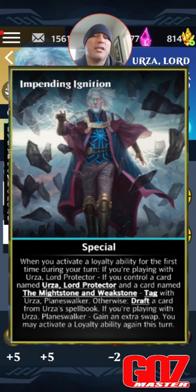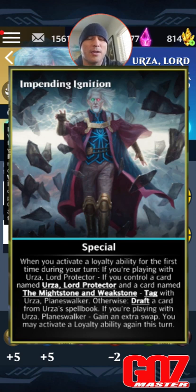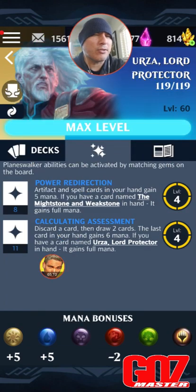If you have both those cards on the board you can begin with the Urza planeswalker; otherwise draft a card from Urza's Spellbook. You do not have to play those two cards in your build — you get those cards when drafting. Just use any planeswalker ability and you draft that card into hand. On the back side of Urza, if you're playing Urza Planeswalker you gain an extra swap and may activate a loyalty ability again this turn — I like that a lot.